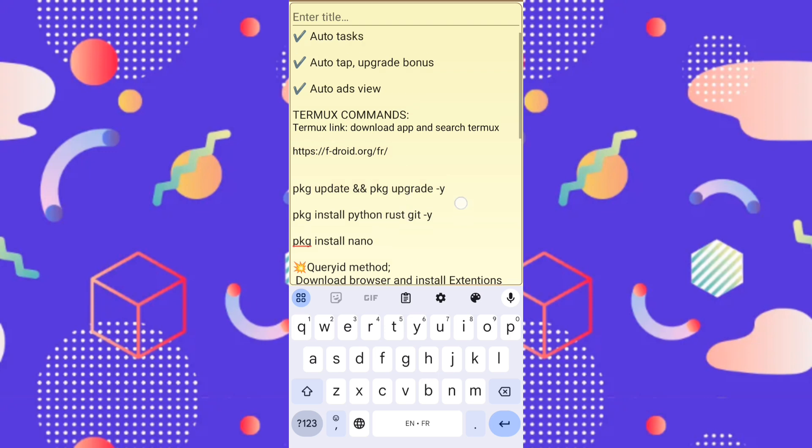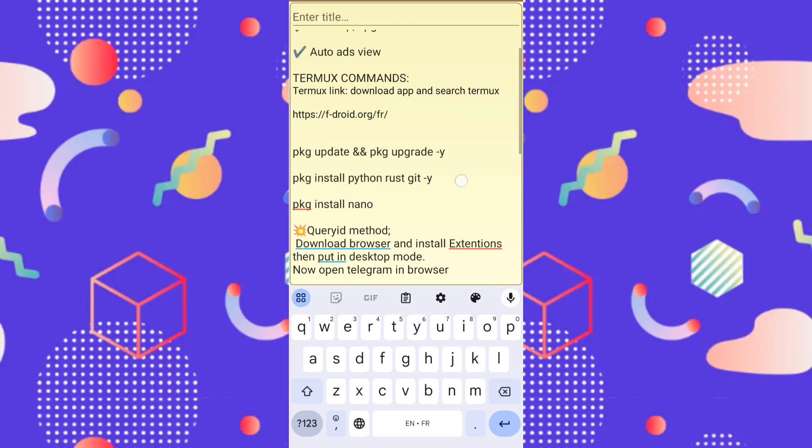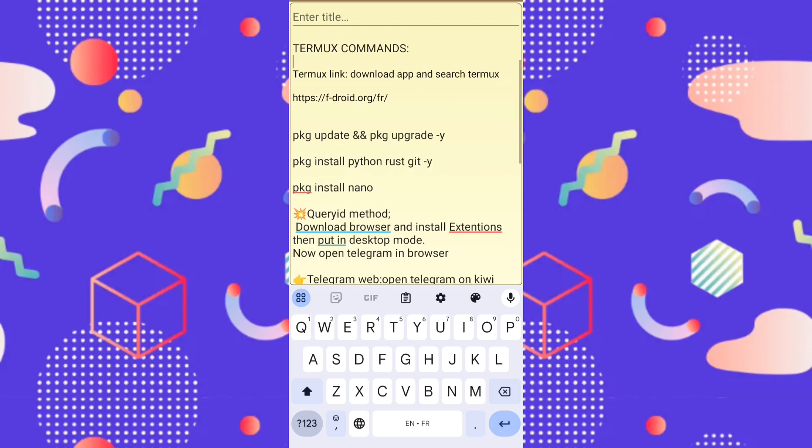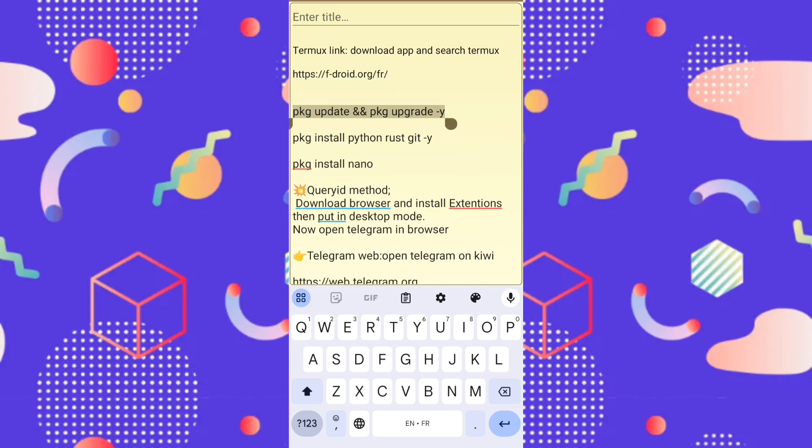You can also invite friends and get more coins. You download Termux from the link in the description, copy the link, put it in your browser, install the application, and search for Termux. After installing Termux, you get these commands. If Python is already installed, that's fine; if not, you copy the commands one by one into Termux and install.